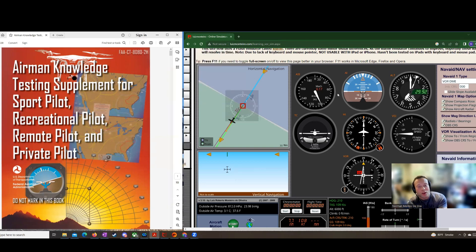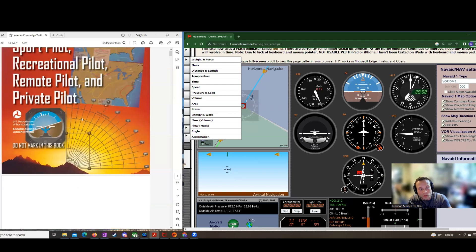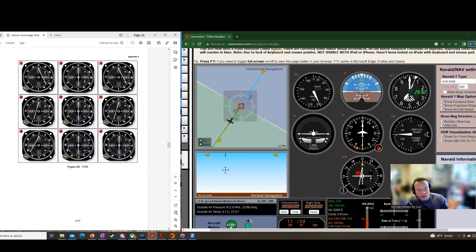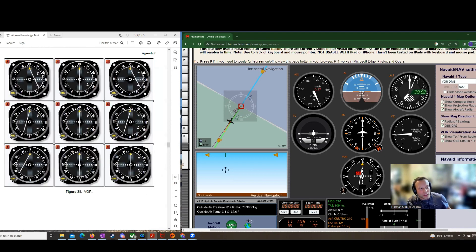What's up, guys? Today we're working on a VOR question. We're going to go through the testing supplement and review what the VORs look like to make it easier for you to understand what's going on on the knowledge exam. So here is the figure we're going to be looking at. We're going to start from the very top left and go through each one and see what they actually mean. We're using this VOR simulator. I'll post both of the links for the testing supplement and for this simulator in the comments.